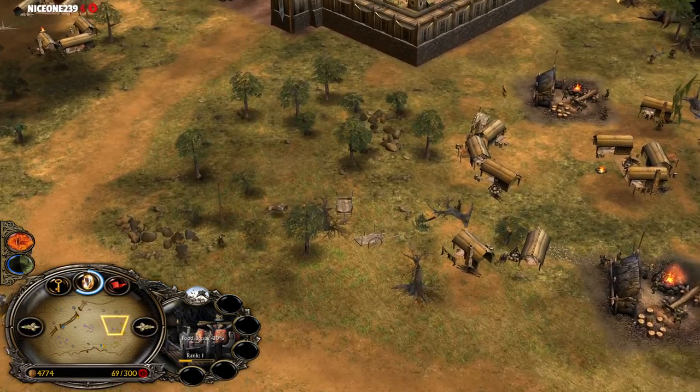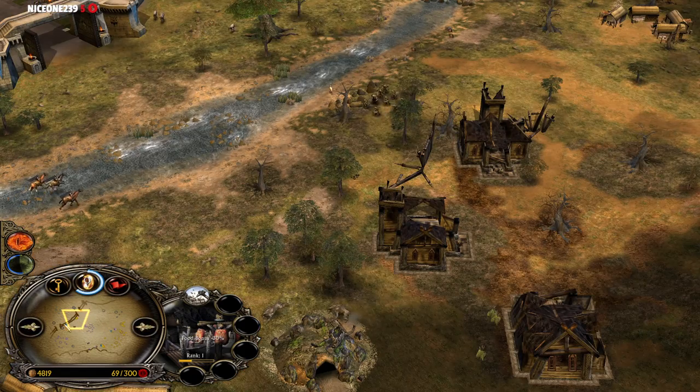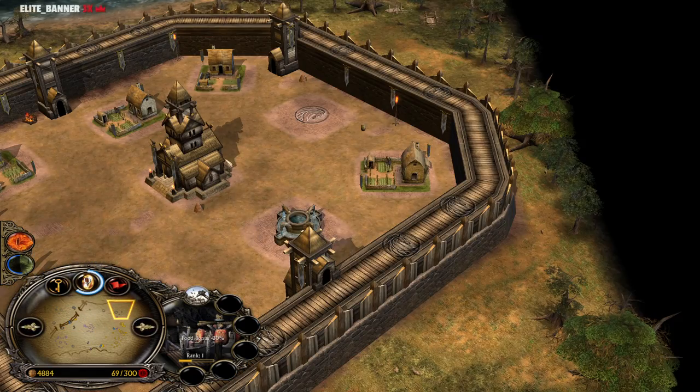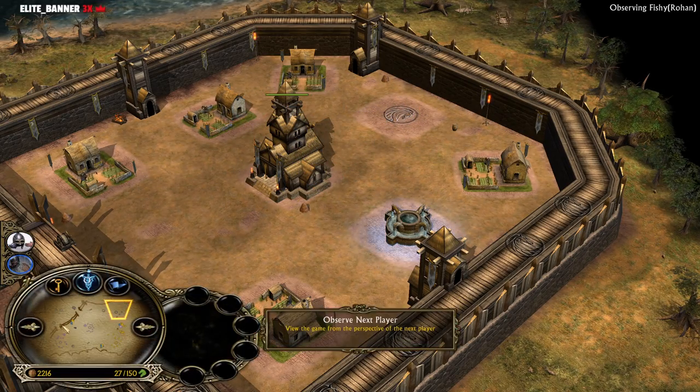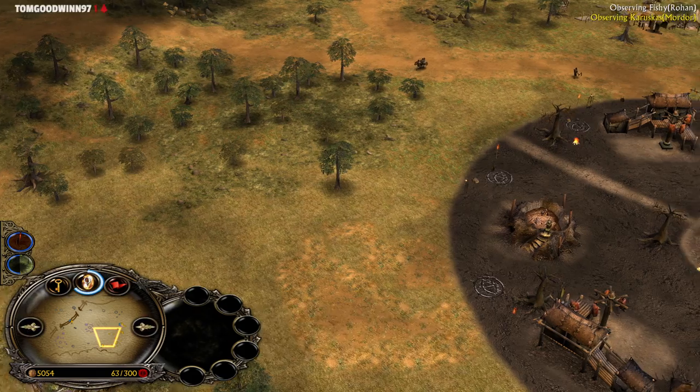Taking down the slaughterhouses is way easier than the furnaces. The Rohan player has actually demolished the stable — I don't know why. Karuskas now has the money he needs for the Nazgul. You can go for the Nazgul, and in the worst case you can also cancel him in the last possible seconds if you have enough money for the Witch King instead.